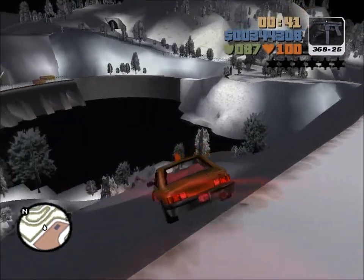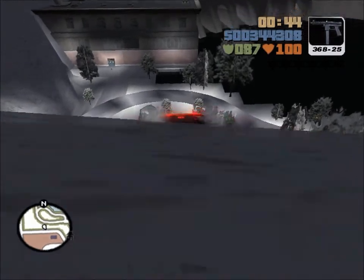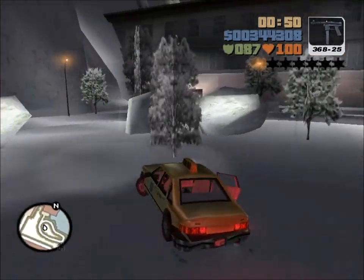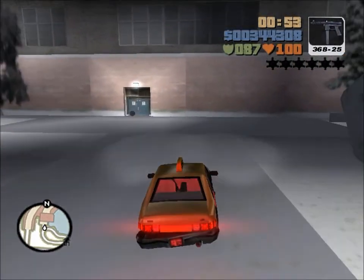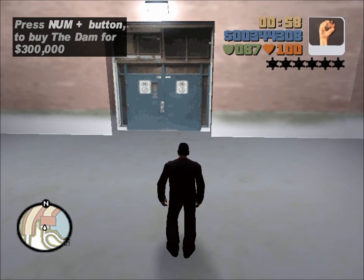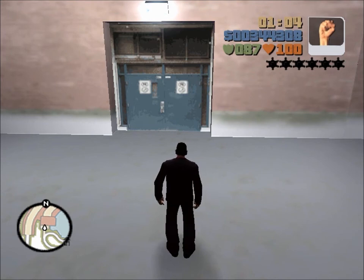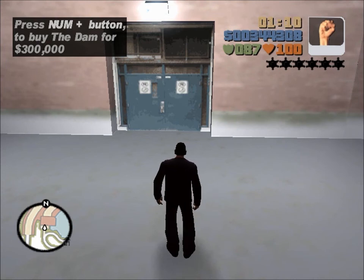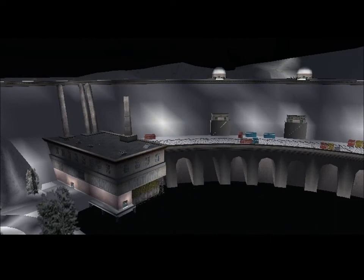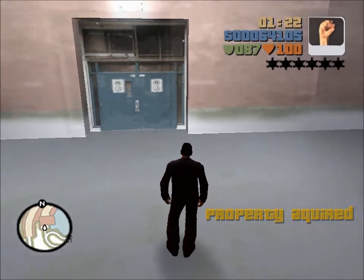Driving to the dam - this could be fatal, be careful. Nailed it. Now I can't remember what button it is to buy properties. It says it's the number plus or the plus button, but it's not. Not caps lock, not tab... ah, it's the middle mouse button - the mouse wheel. That's what it is. Okie doke, first mission.